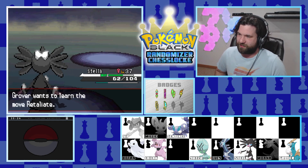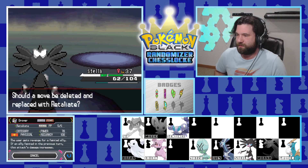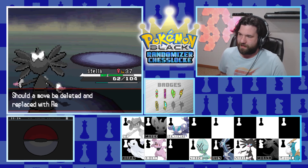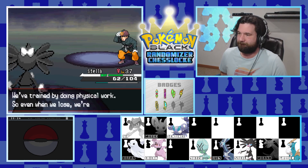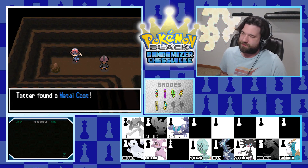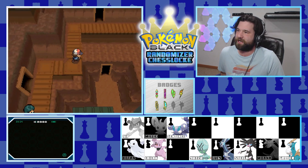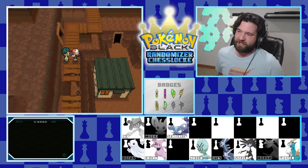Grover wants to learn Retaliate - it's a move where the user gets revenge for a fainted ally. Only 70 base power so forget it - can't learn it, never mind. Grover will be fine, we'll teach it something later. It's nice that Cobalion is starting to get up there in levels. We find a Metal Coat. Hopefully we're getting towards the end of Twist Mountain. There's a doctor ahead - pretty great since we could use the heals.